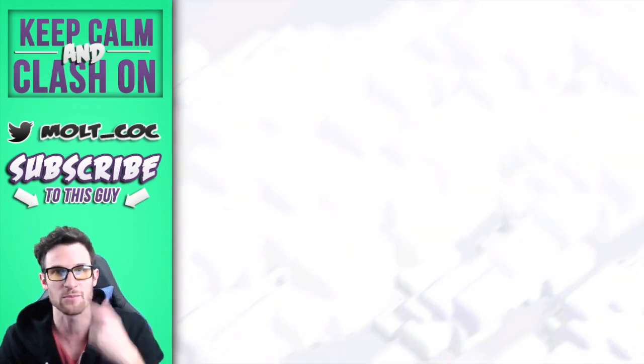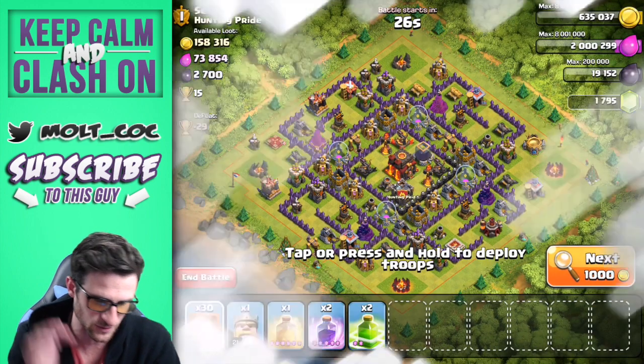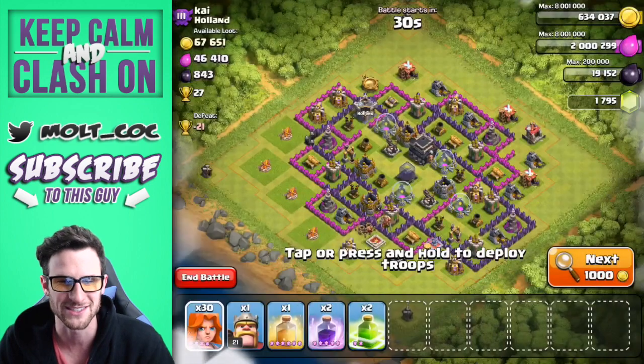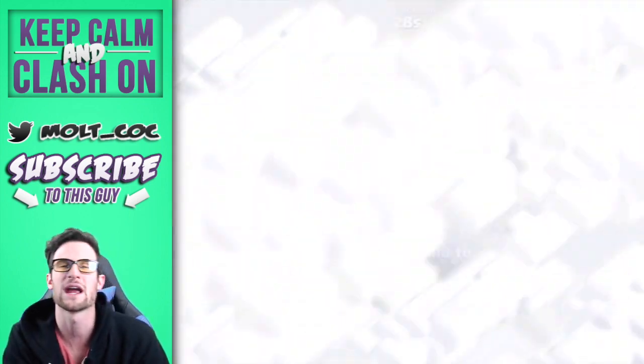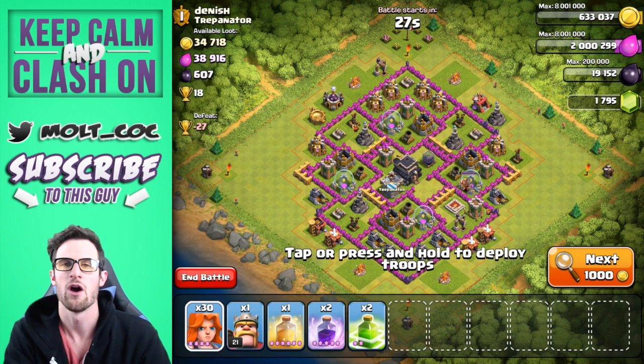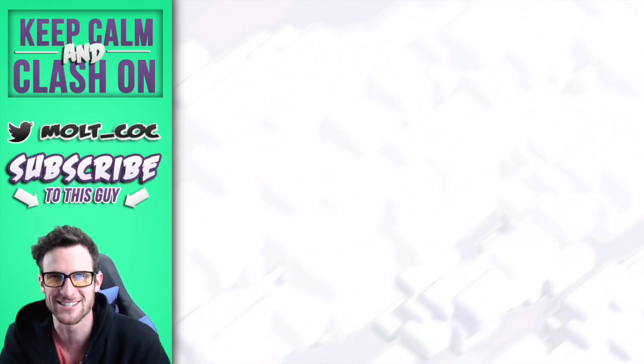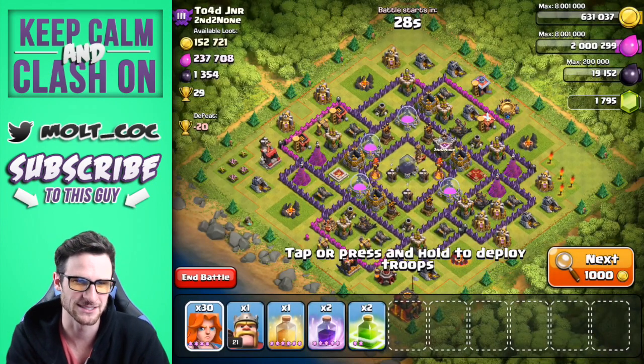I know this is a random video, I just felt like doing it. I was like, I haven't played with Valkyries in a while, why don't we do a little bit of damage with them. So that's what we're gonna be doing — hopefully we can find ourselves a Town Hall 9 that has a wicked amount of loot that we can just completely annihilate. Hold on tight guys, we'll be back in just a second.